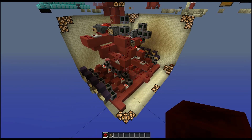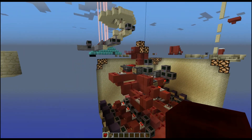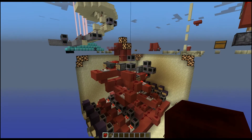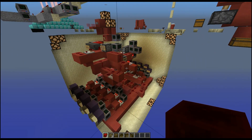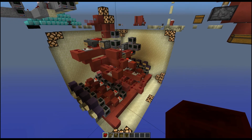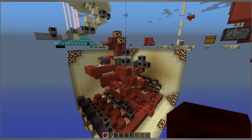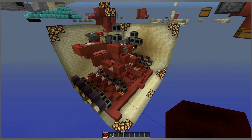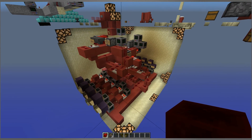I just want to say a few more things. First off, you're going to have to manually fill in the hoppers with the said amount of items, because MCEdit does not export the items within the hoppers. The download link for this schematic is in the description. I hope you guys have a bunch of fun with this. I'll see you guys next time.